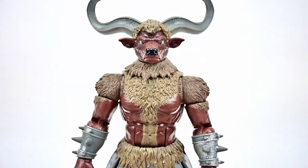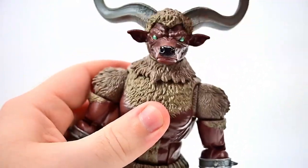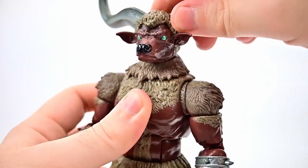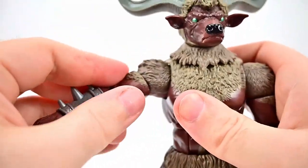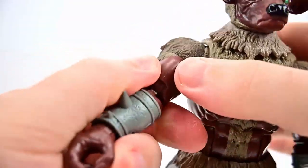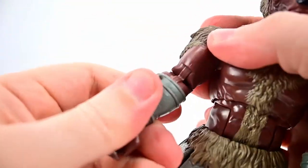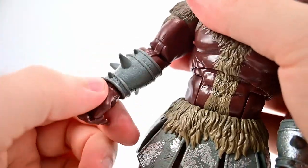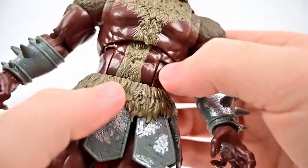For movements: the head twists all the way around, looks down a little bit, and up a bit. Shoulders come up close to 90 — the fur limits full range — with a butterfly joint back and forth and full rotation. He has a bicep twist and a double elbow joint that bends over 90 degrees. The wrist twists around with an up-and-down hinge. Ab crunch in the middle crunches back and forth and twists all the way around.